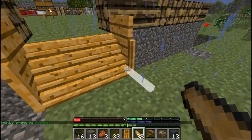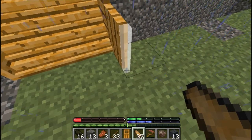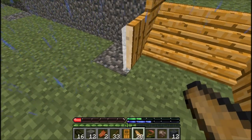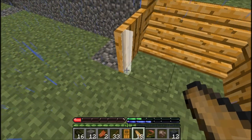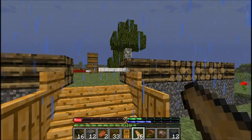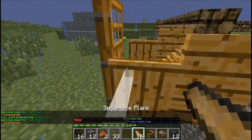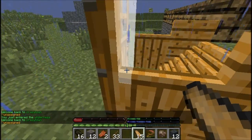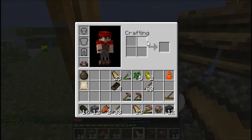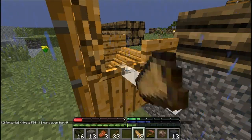Hey, before we get back to the farm I'm doing a little bit of decorative work - putting an actual entryway on our settlement, I guess we could call it. What would you call it, Tyler? Does 'settlement' sound like the right word? Yeah, I think so. And I'm putting some doors up. You guys can tell us in the comments what we should call it.